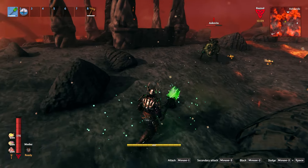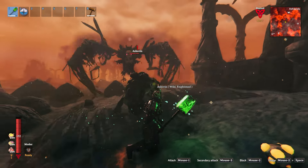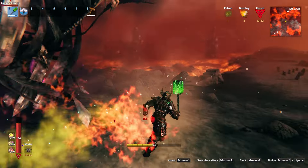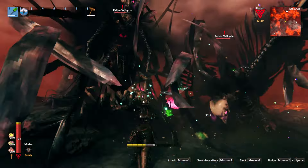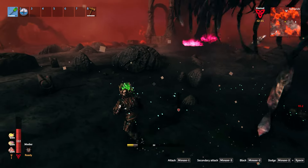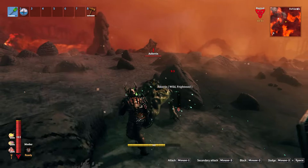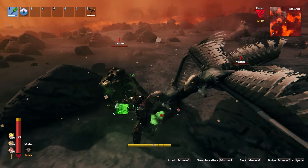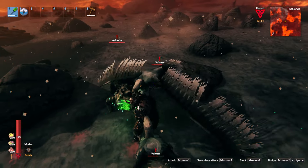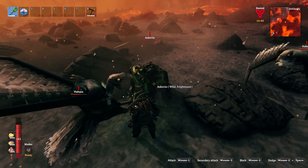We've got some aspens here and we're going to let them beat on us a little bit. You can see they do very little damage. We're actually doing not too bad — there's an askman and a volture here — and they're really not doing very much damage. Put this armor on and you seem quite well protected.